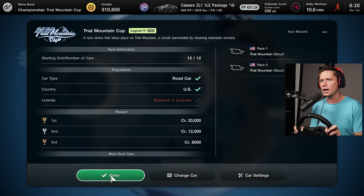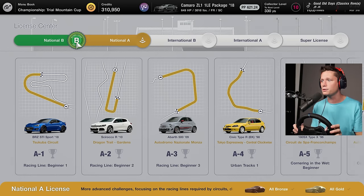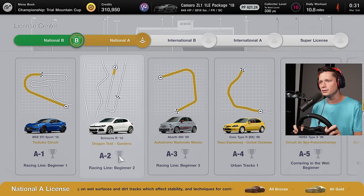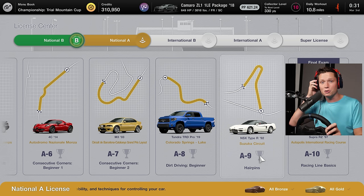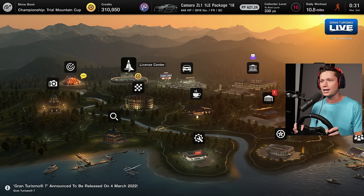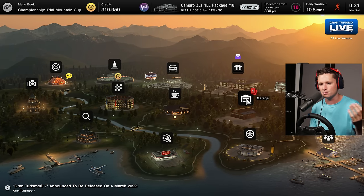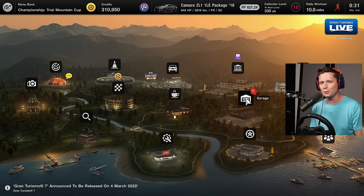Looks like we've got the Trial Mountain cup, but we're going to need a National A license — that's going to take a while. Licenses are no joke; even the B license had me replaying quite a few things. We're going to be able to drive an NSX and a Supra, which is going to be fun, although getting gold all the way through — to earn both reward cars — is actually quite the challenge. I'm going to work on that and see you guys in the next episode. Thank you so much for watching. We've got 310k in credits. I want to splash out on a crazy car, but I kind of like how we're incrementally moving up — from junkers to modern Mustangs, Camaros, and Teslas. Let's keep improving. Peace out!